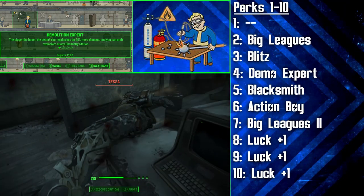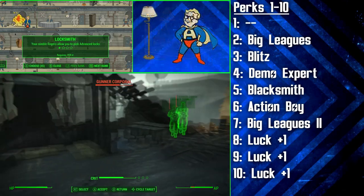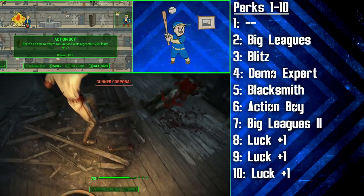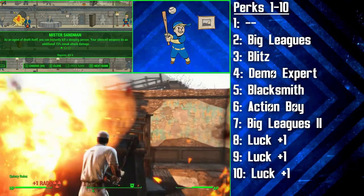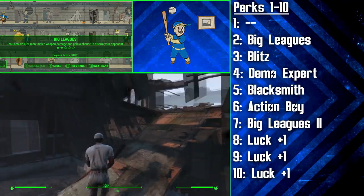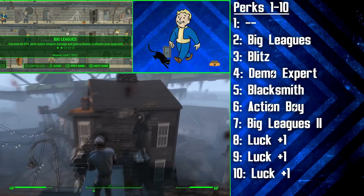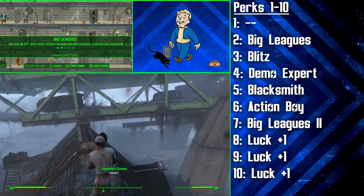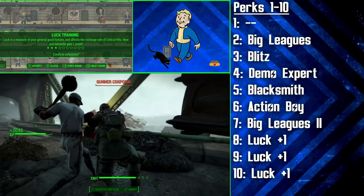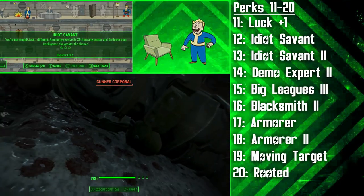Following this, we're getting the first rank of Blacksmith, which will help us start upgrading any melee weapon we find or buy. Action Boy is chosen next to make Action Points regenerate 25% faster, and then we're getting the second rank of Big Leagues. At this rank, melee weapons will do 40% more damage and the Swatter will gain a chance to disarm his opponent with his bat. This build uses a very VATs-intensive playstyle, however he's also going to dabble in luck — so over the next four levels, that's levels 8, 9, 10, and 11, a perk point will be put into Luck. This will give us access to the Idiot Savant perk, which will be chosen at levels 12 and 13.